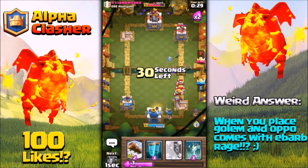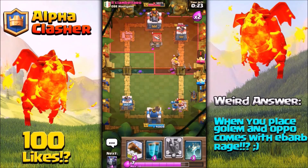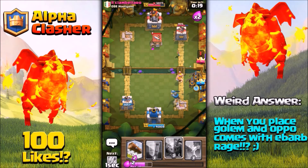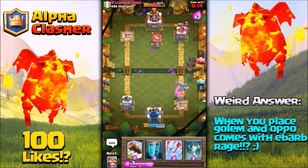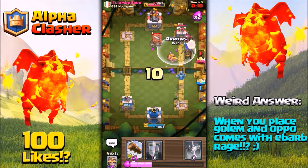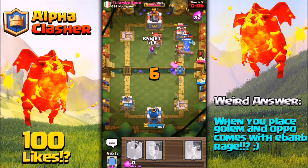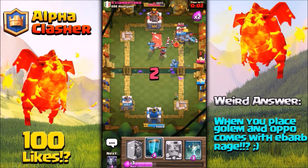Let's place the Knight at the back and save up elixir for another Lava Hound. We're placing a Lava Hound and he places a Barbarian Hut. Now saving elixir for the mirrored Lava Hound — in double elixir I have enough to place another. I'll wait for his Poison spell before placing the Clone, because if he plays Poison my Clone will be completely wasted. Let's place the Knight and cycle back to Lava Hound.